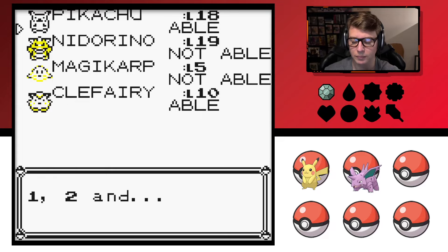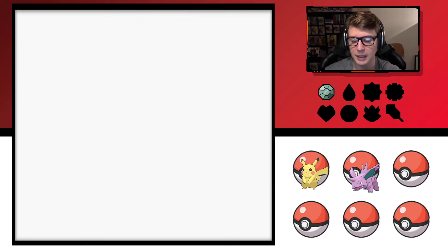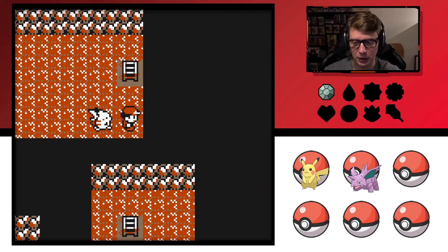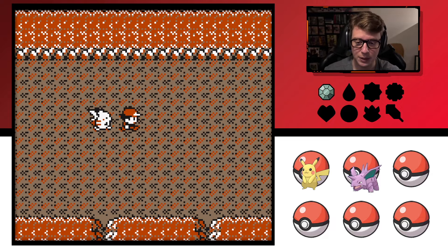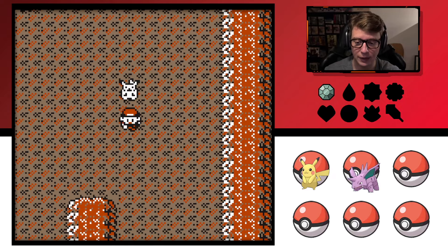I always like teaching Pikachu or Raichu Mega Punch — I just feel like it's a very viable move to have as an alternative to electric attacks. Ultimately Pikachu is going to know Thunderbolt after we beat Surge, so he'll have Thunderbolt, Mega Punch, probably Thunder, and then Thunder Wave as well.